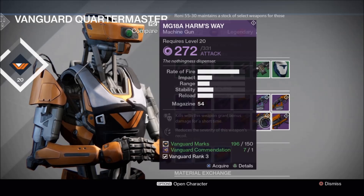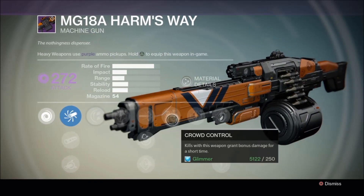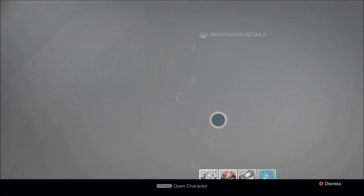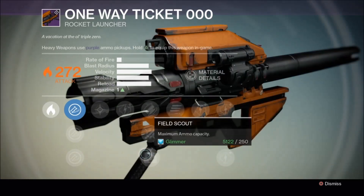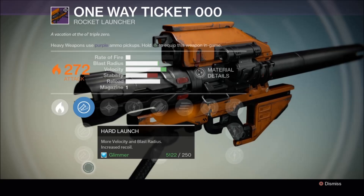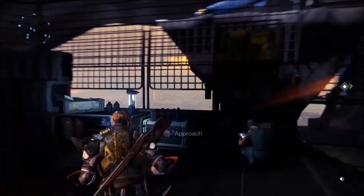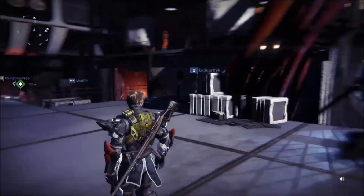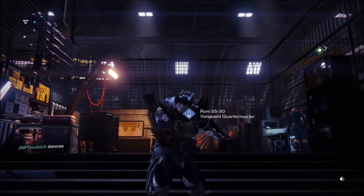Harm's Way sniper rifle is pretty damn good — rodeo, high caliber rounds, and crowd control, extremely good. Now this One Way Ticket rocket launcher — field scout, pretty good. I'd probably get it, but I'll use Gjallarhorn over it anyway. Overall guys, those are the weapons I would tell you to get — extremely damn good weapons.